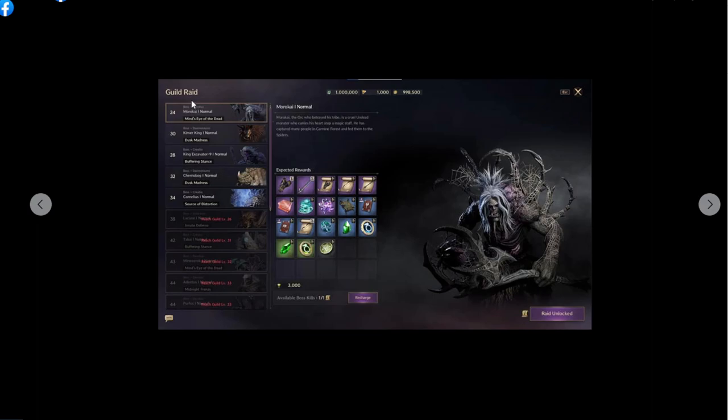Next one gonna be guild boss — guild raid. This one high chance has a number requirement to enter. When you reach a high guild level it will unlock more. Look at the drops here — it does look interesting. Can also get some purple equipment. Maybe one time per week — I'm not sure. Can we do all boards, or do we need to pick one board? That's quite interesting.